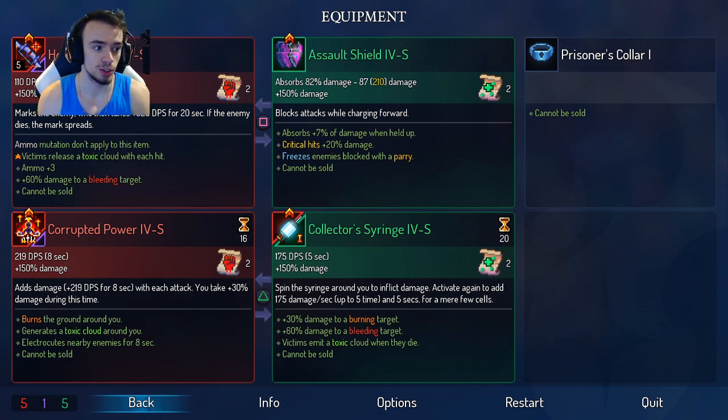Let's cover the build a little bit. Hakudo's Bow is just an on-hit effect, basically. Every time you hit an enemy, you'll be doing bonus damage to that enemy when you mark them. You mark them for 20 seconds, so once you shoot something, it's pretty much marked until you kill it. We have Corrupted Power, which has the electrocute effect on nearby enemies for eight seconds — that pretty much helps us keep up our multi-kill speed buff. That'll be your main source of damage going through levels: you'll just use Corrupted Power and keep running. And our Syringe is our main damage source for the boss fights.